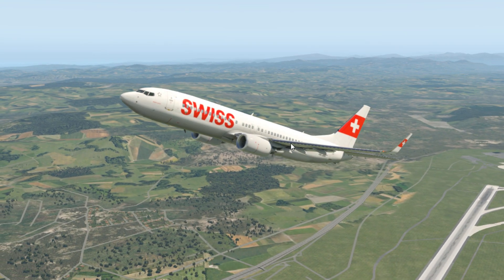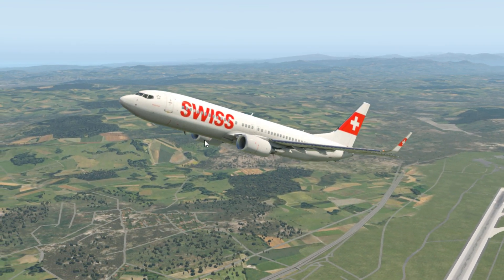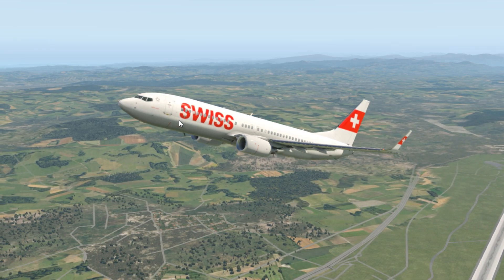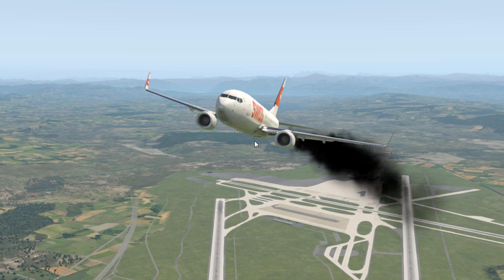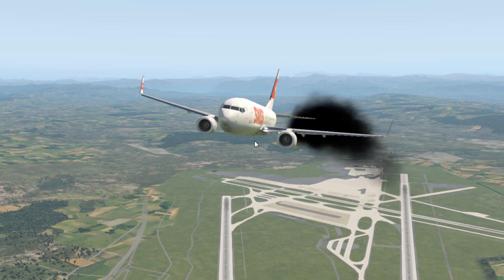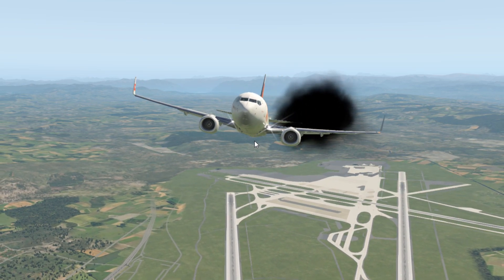We are at a safe altitude, it's time to press Ctrl+F and let's see what's going to happen. Press Ctrl+F and there you can see some black smoke is coming from the left engine — engine one is failed.